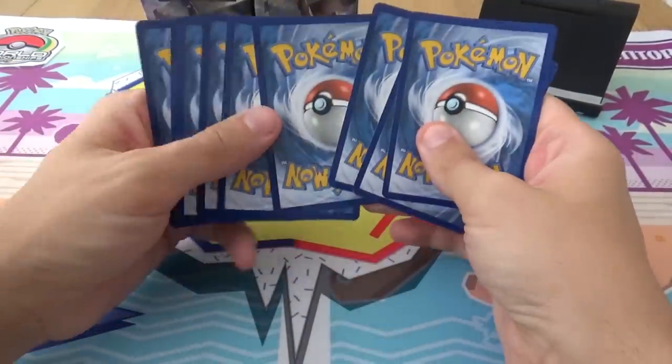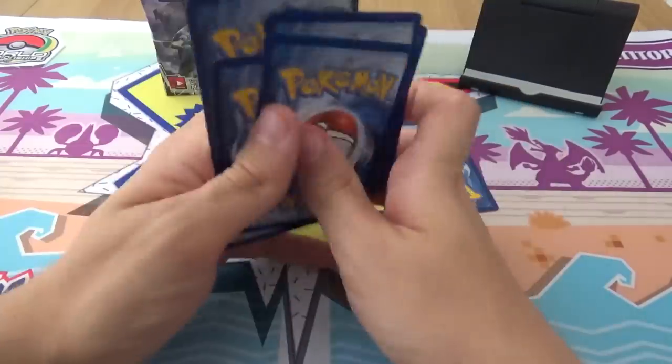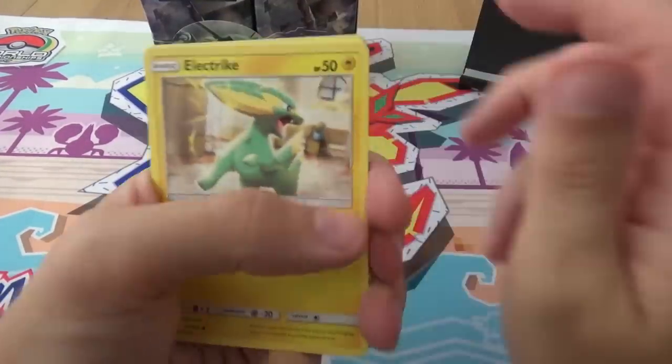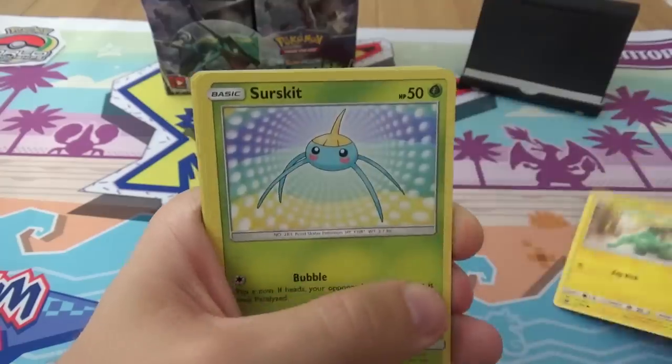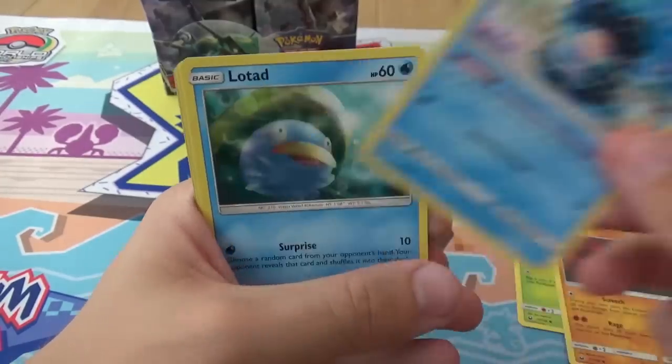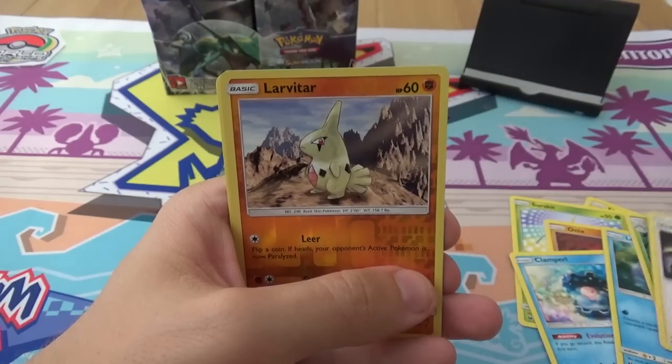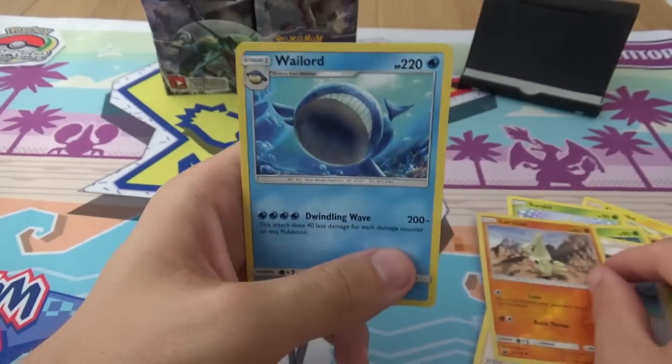I guess that's because I'm not necessarily a competitive TCG player. I just like looking at the pretty pictures. Electrike, Surskit, Onyx, Clampearl, Lotad, Masquerain, Howl, Underground Expedition, Reverse Lavatar, and a Wailord.